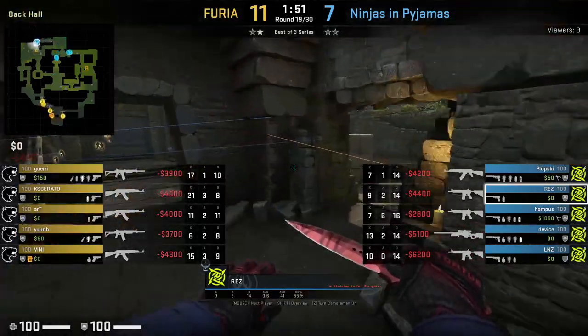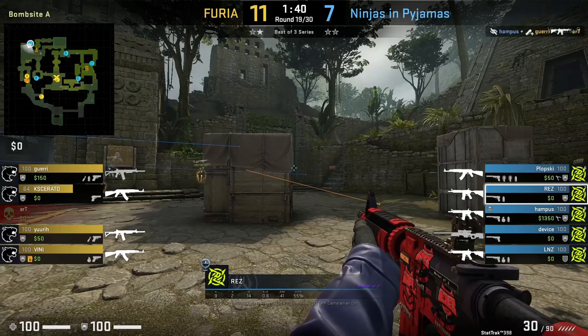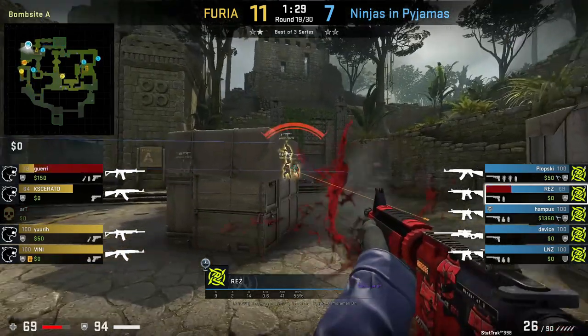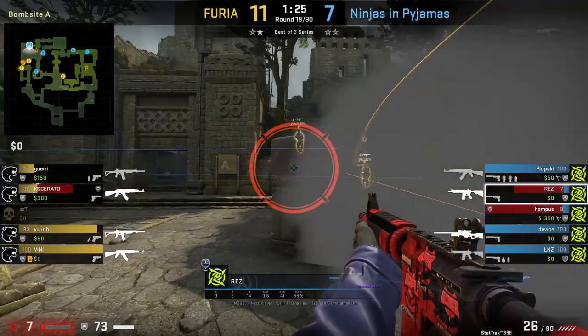In the round against Fyria, Rez will swing-peek main before Fyria come out. He's able to fall back where he smokes his right as a defensive smoke, but then he gets naded and Yiri gets boosted and kills him. Had he played more passively, he most likely gets at least one kill.